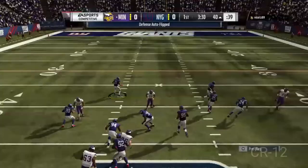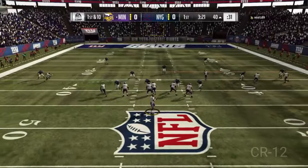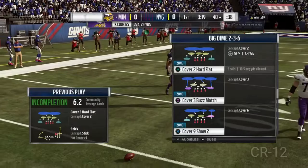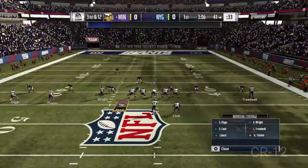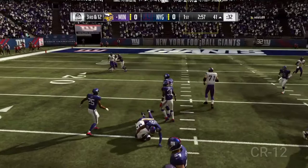Up the seam. Good throw, good catch. And he hurries up to the line again. I try to set my defense again. Unfortunately he can't do it. Throw to the flats — what was that animation? Because he either got his hands on the ball or he didn't, and that should have been a pick or whatever. Can't complain, it was an incomplete pass. Here he passes for a first down.